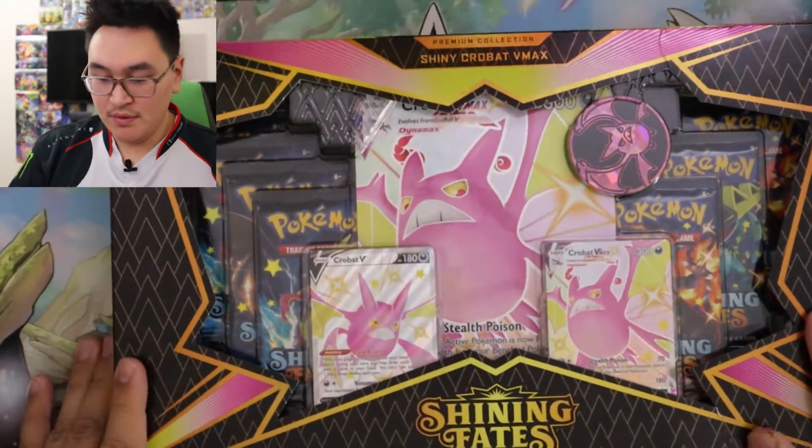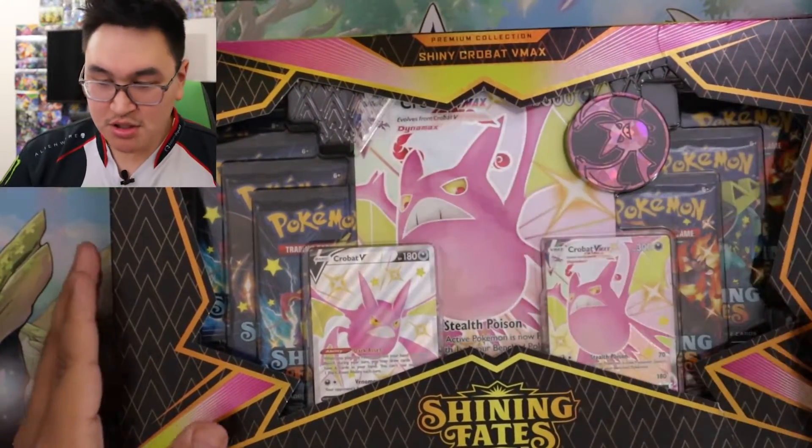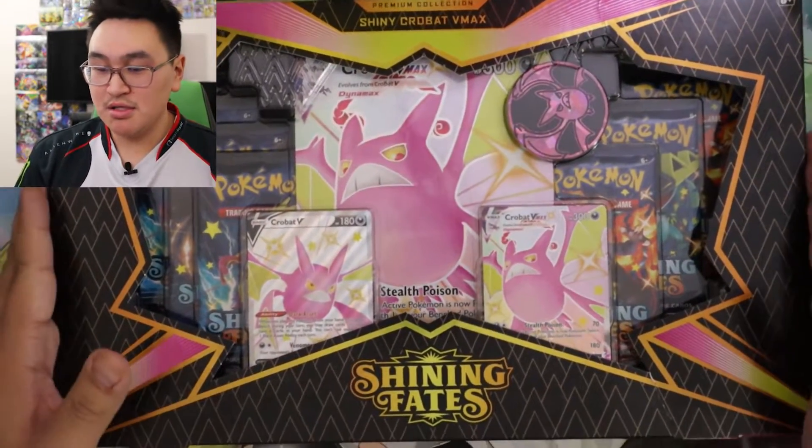We'll be opening up the Crobat V box — the Crobat V-Max shiny box. So we get the Crobat V, the Crobat V-Max, the coin, and the jumbo card. So yeah, let's get into it.